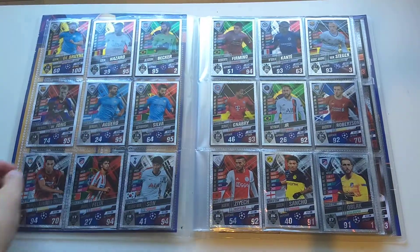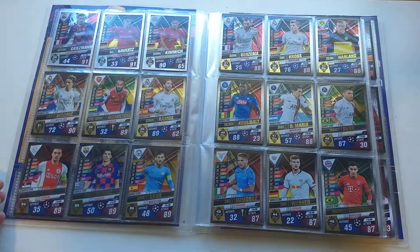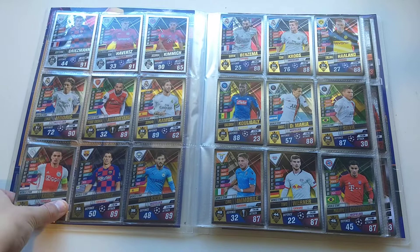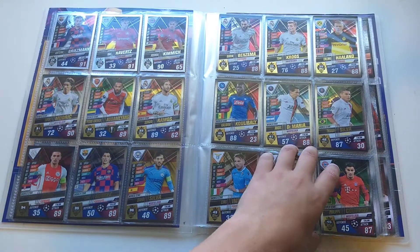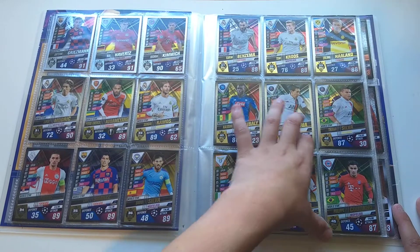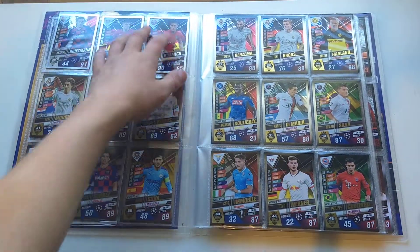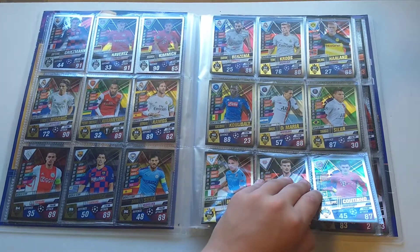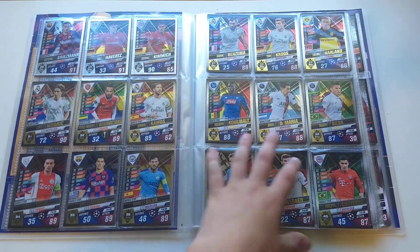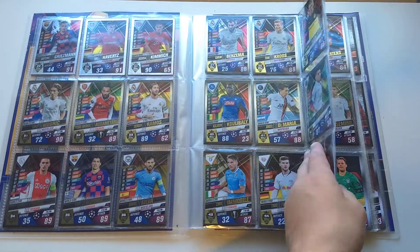We've got De Bruyne, the unpeeled sticky cards, and the world star shiny cards. These were probably the hardest to get overall, just because there were quite a lot of them and only one in two packs.